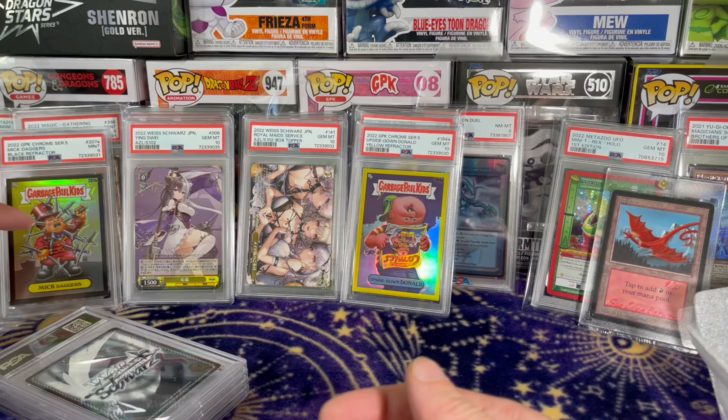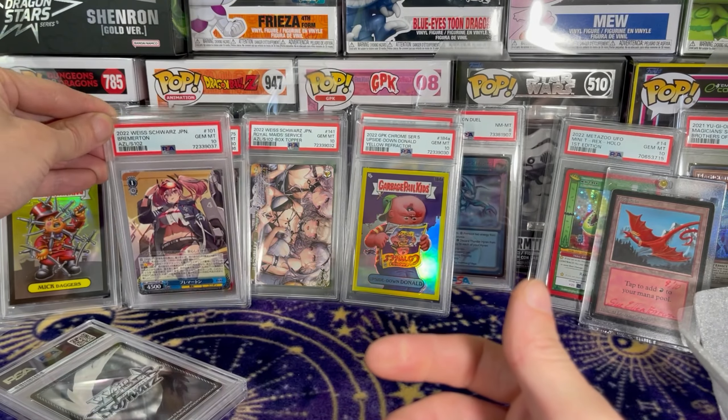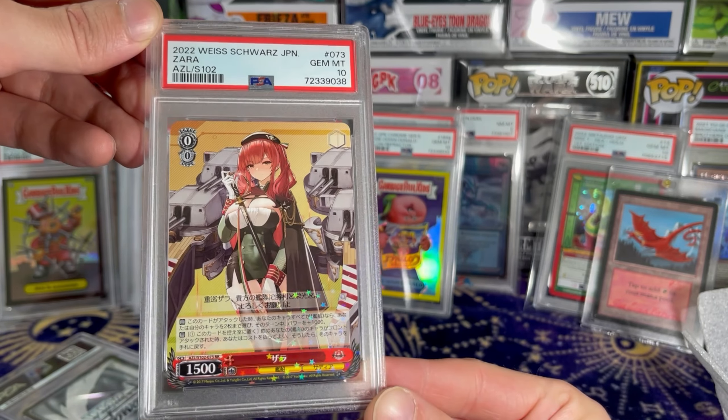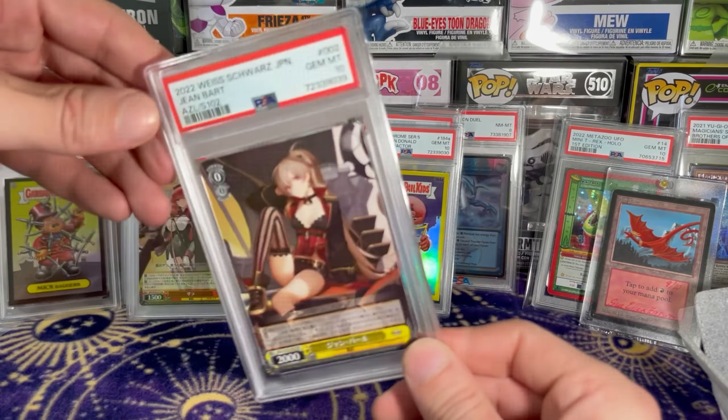A 10 on the Rune. A 10 on the Bremerton — we have a city over here called Bremerton, it's filled with crackheads. Zara. Jean Bart. Man, we got all 10s on these. Those will be up on the store really quick.